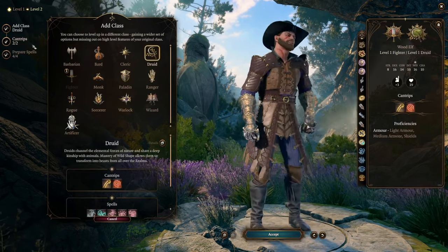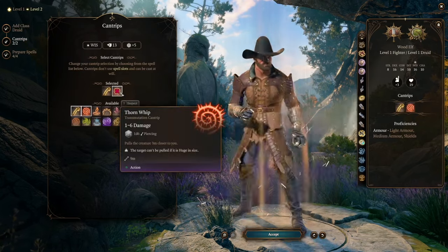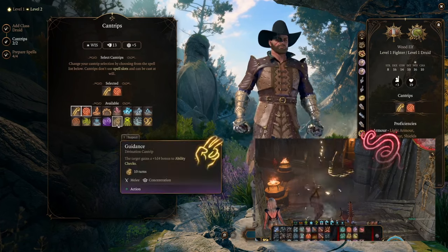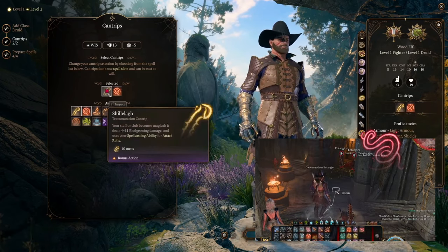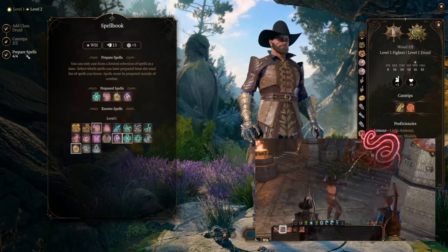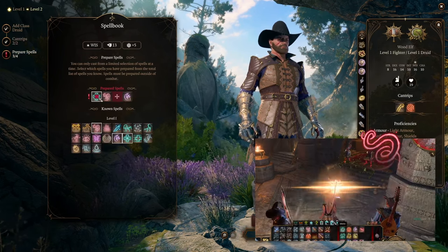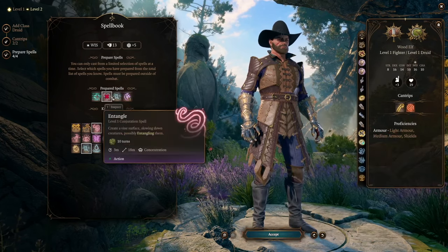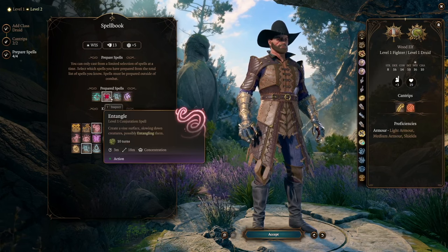Our next level is going to go into Druid. Nothing really special on the first level besides the spells. Definitely get Entangle and get Healing Word. Longstrider is also very helpful. Entangle is going to make them make a Strength saving throw or they're going to be restrained, giving everybody advantage to hit them. Later in this build, you're going to be completely immune to Entangle so you can stand in it. But it's a really short area of effect — there are going to be a lot better ones later.